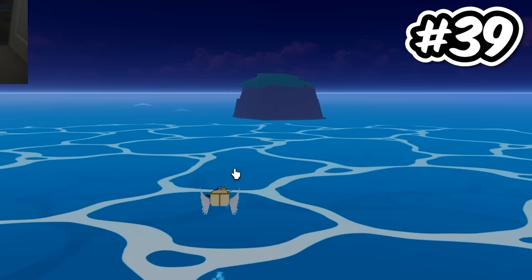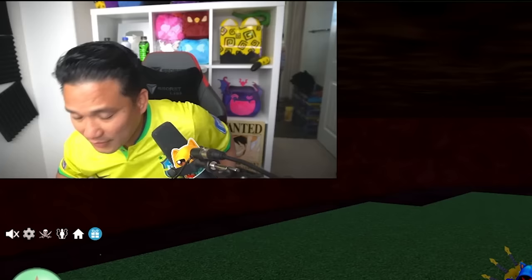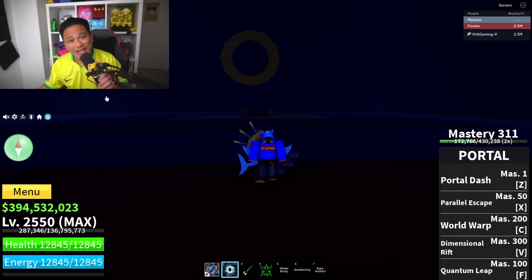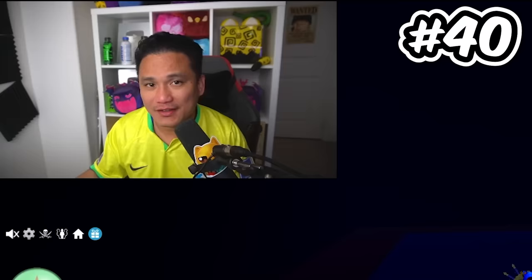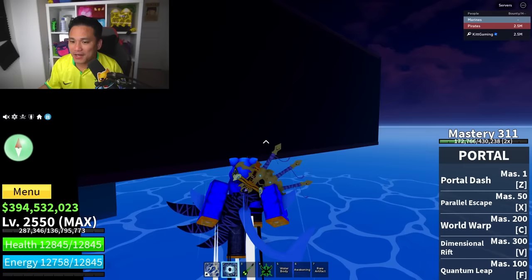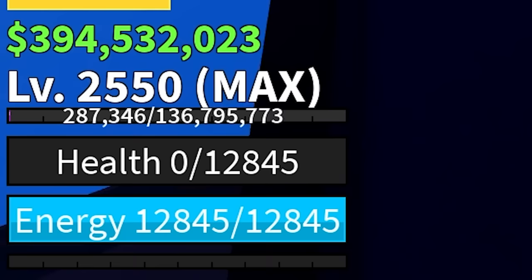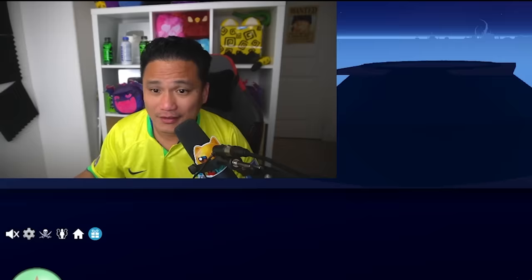Secret spot number 39 is going to be on this mini island, and this mini island has a secret room. The secret room is going to be right here. I can't — it's kind of hard to get up. I got up! And usually the blue flower is going to be on this spot. Secret spot number 40: did you know that you can just glitch out of the haunted ship right here on the side? But if you glitch out, this place is so dangerous — look at my HP and I am just dead right away. This place is so dangerous that if you move, you die.